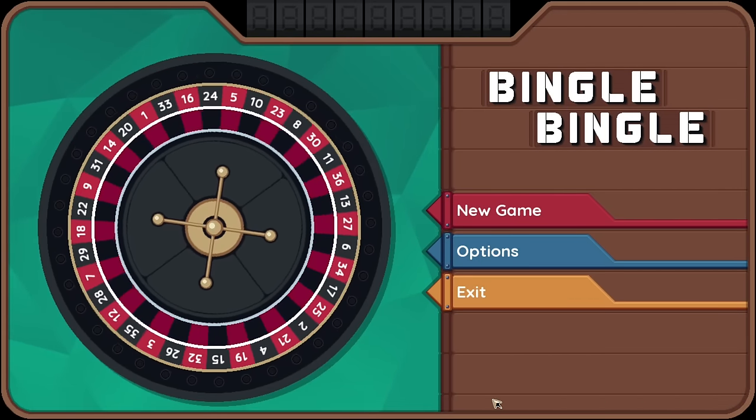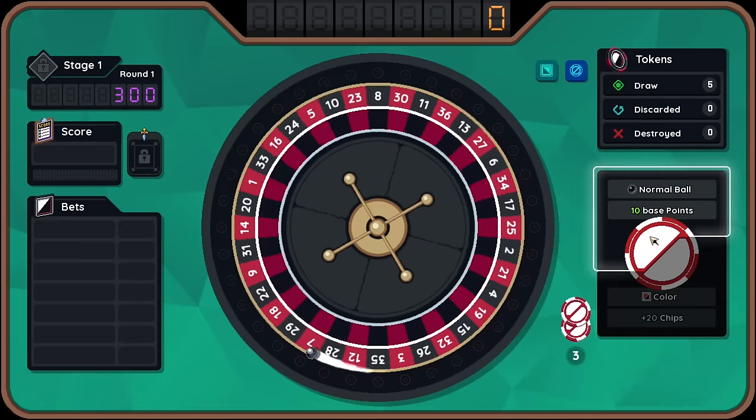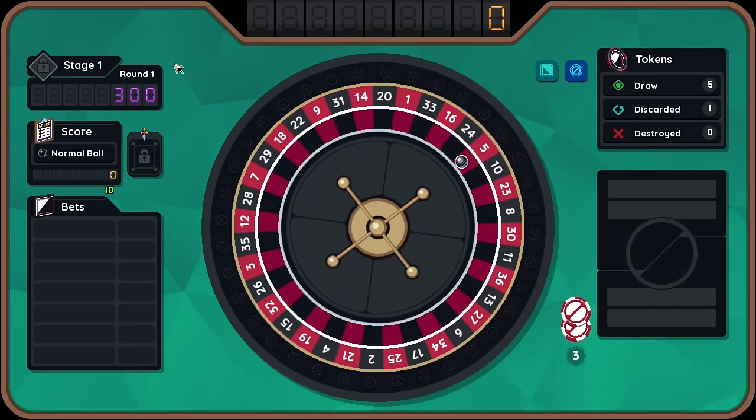Welcome to Bingle Bingle. It's quite a funny name, but actually a pretty cool premise. It's basically a roguelike roulette table. I haven't seen too much of this yet, but we can see we can select the ball side of the token to spin the wheel. So we're going to spin. It says normal ball, which is 10 base points. And it looks like we're trying to get to 300 points.